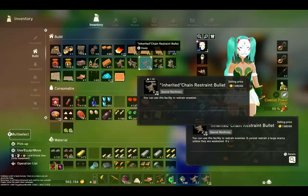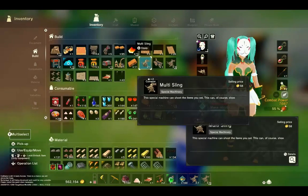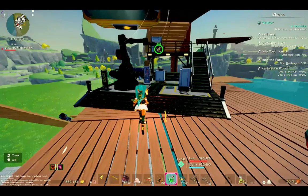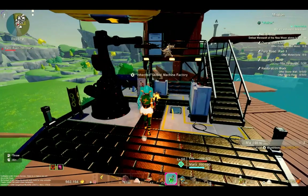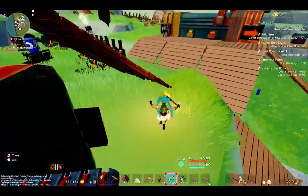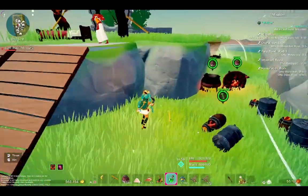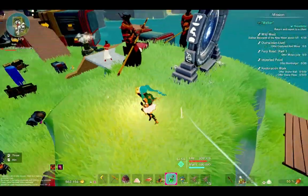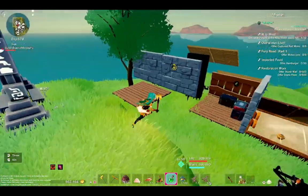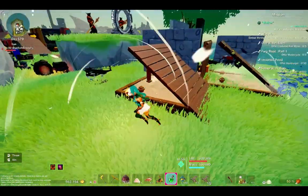I've already made 22 chain restraint bullets and have a few more in here. The multi-sling — you can make that in the machine factories. It costs just some rubber, iron, and logs — it's real cheap. I have an automated farm that grows like triple the crops, but there might be a diminishing return — the more you stack, the less you get back. I'm not sure if that's just me.